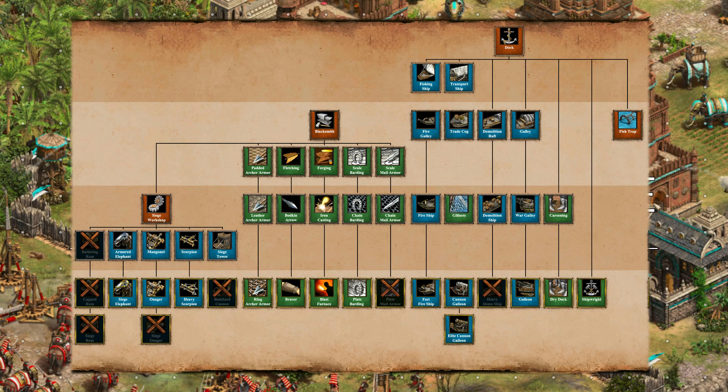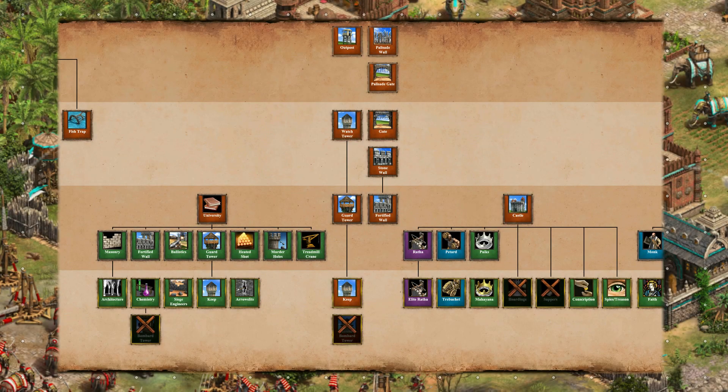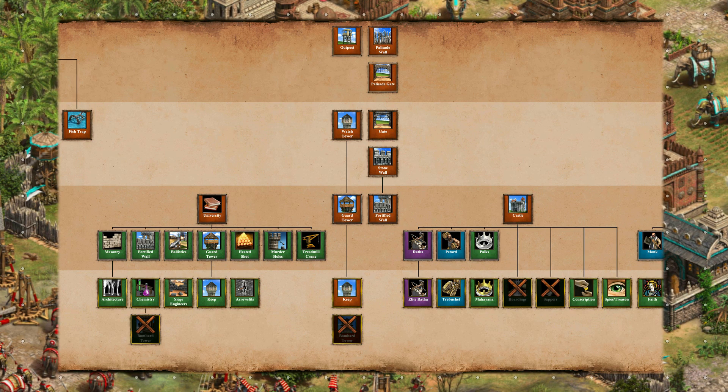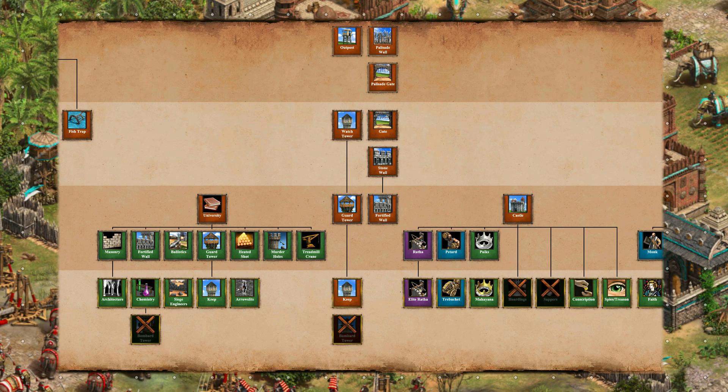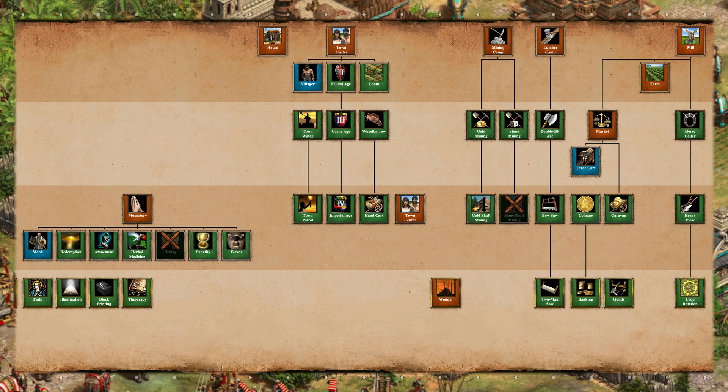The dock gives them everything apart from heavy demo ships. The university is fully kitted out apart from bombard tower. From the castle, they get the Ratha unique unit and the unique technologies Paiks and Mahayana: Paiks gives Rathas and elephant units 20% faster attack speed, and Mahayana makes villagers take 10% less population space. They also get a full monastery apart from heresy.